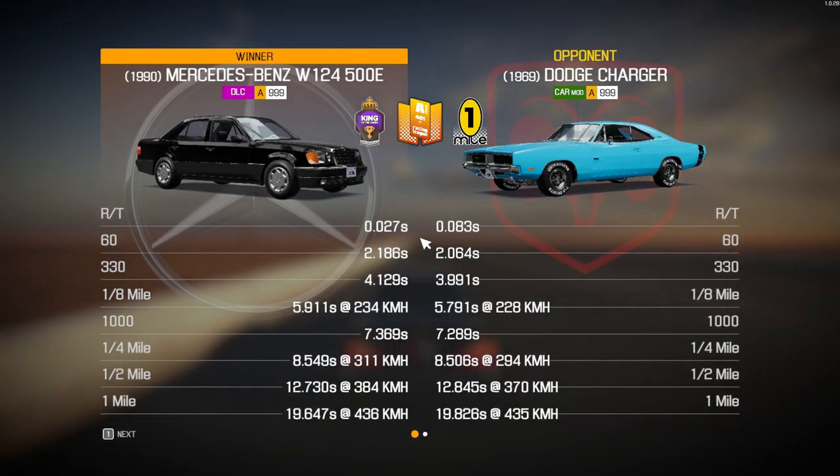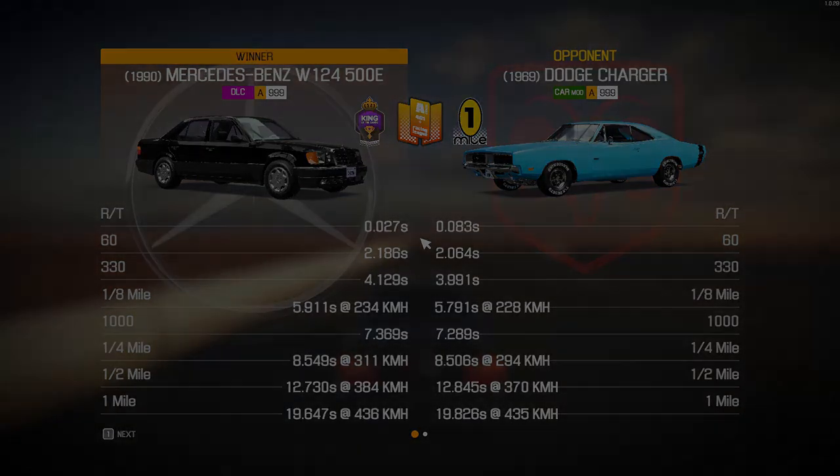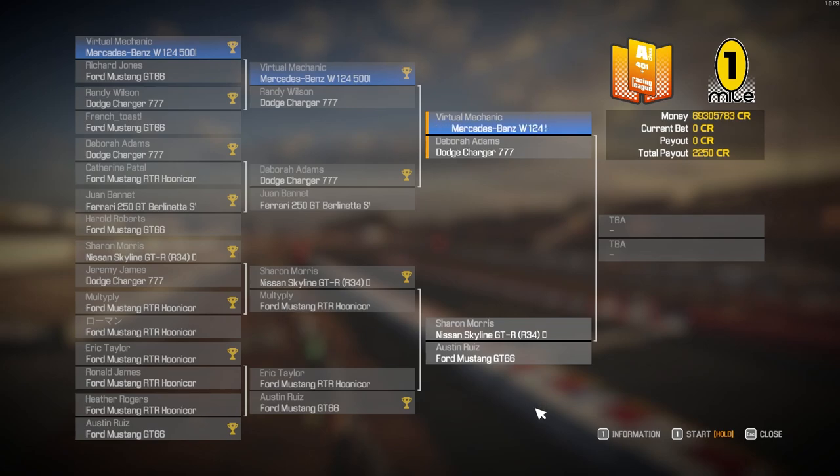Eight point five four nine to the quarter mile - ever so slightly faster than the first run. Nineteen point six four seven to the one mile, a little bit slower, but top speed at four hundred and thirty-six. We avenged French Toast and made it into the next round. We're against another Dodge Charger 777, and Multiply has been knocked out. Also remaining: another GT66, a Nissan Skyline GTR drag edition, and another Dodge Charger 777. Hopefully we can knock that Charger out and make it to the final.